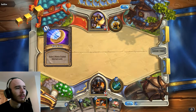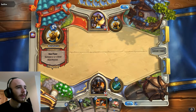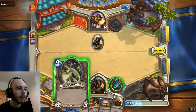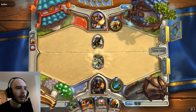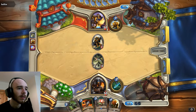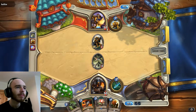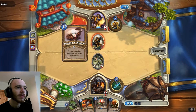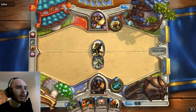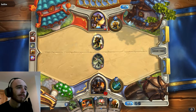I had the advantage of going first. He's going to get out his 1/1 to start with. I am going to drop a Crocolisk then - he may be more inclined to whittle health off that than go for me directly. That's the plan. He attacked into it - that was a bit of a waste, because all I'm going to do now is just kill that. He got one card out of it.